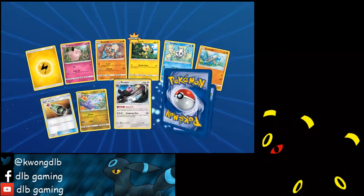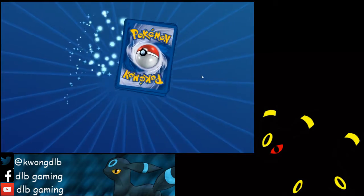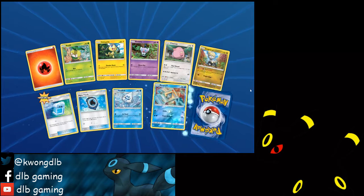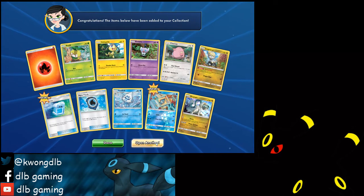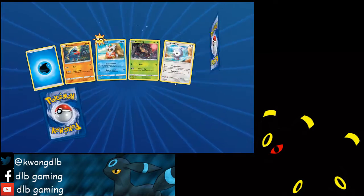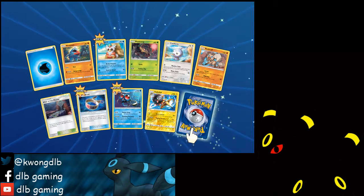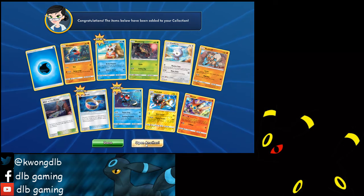I'm gonna check — is it a basic or is it a Stage 2? Our second Aqua Patch, another holo Drampa. We've opened more than 20 packs and we only have 1 GX. Another Victini, and we have our first Choice Band.